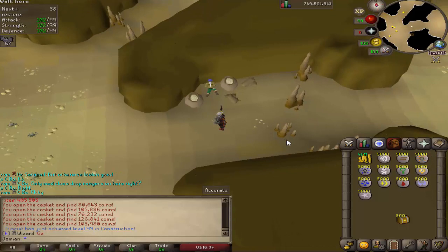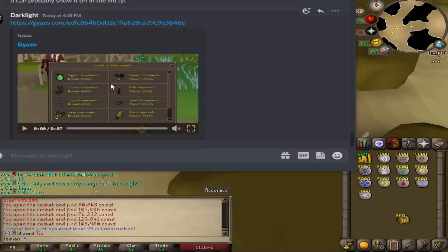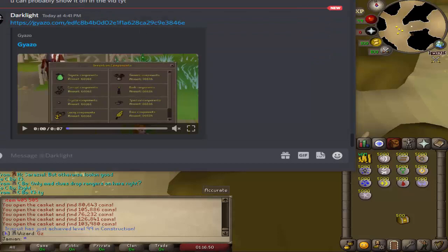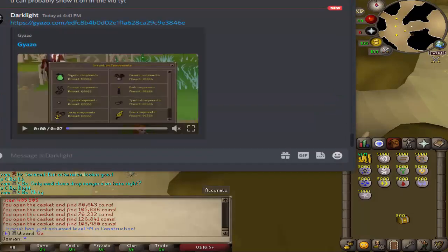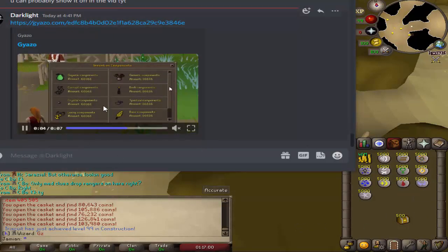Dark is working on Invention and is nearly done — we are about to have Invention on the server, should be fun. It's going to introduce a lot of content. The components are going to be a little bit different and it's going to be on an interface, so it should be a lot smoother. Instead of having to mess with items in your inventory, you'll have a nice interface to look through all your components and everything. It's definitely going to be a lot smoother than Revival 1 — we learned from our mistakes and we're definitely going to make those improvements.